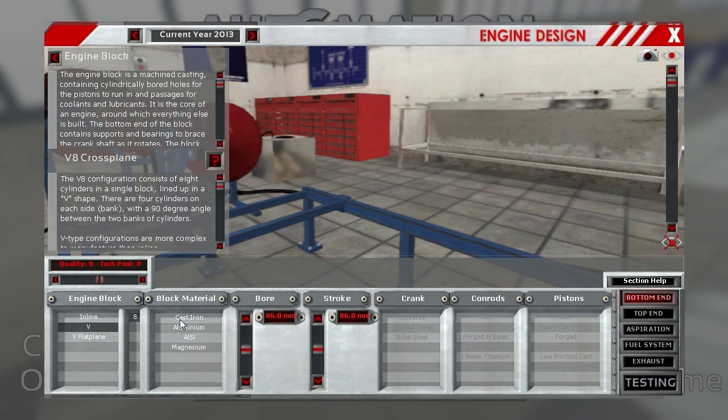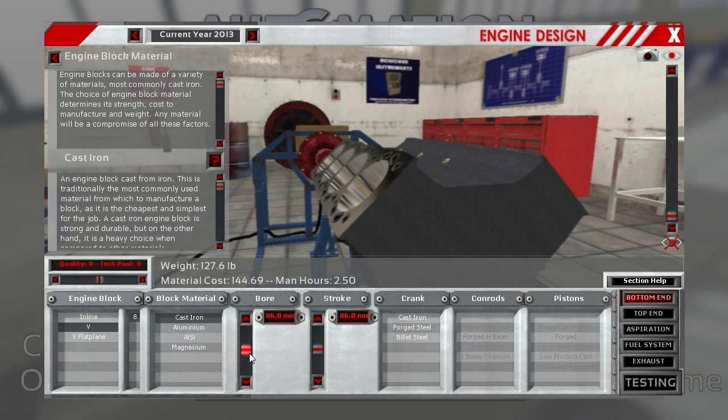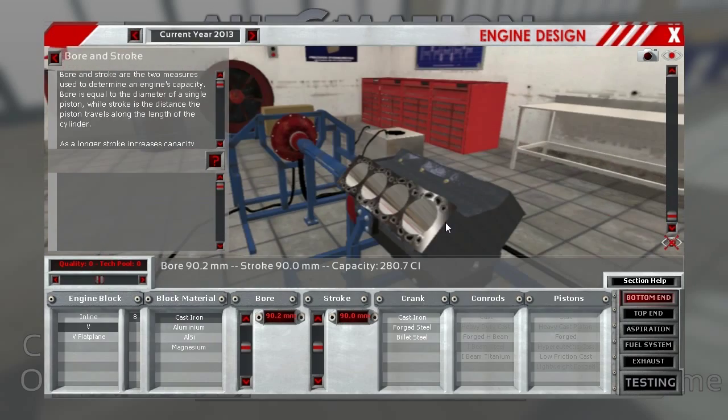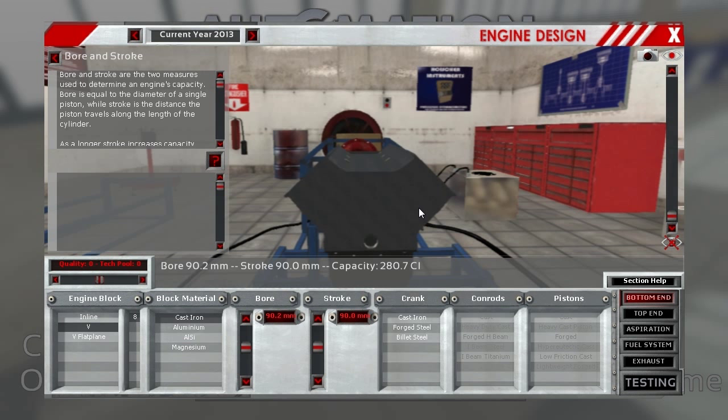That's the 4.6 2-valve. It's an iron block motor at 90.2 by 90, so there's a square motor. That in itself is not particularly surprising or very high tech. It ends up being a 4.6 liter, and these motors are typically called by their liters, not their cubic inches. That is true up until the very current modular motor, so that is how we are going to refer to them.